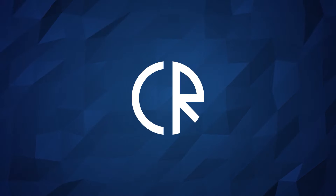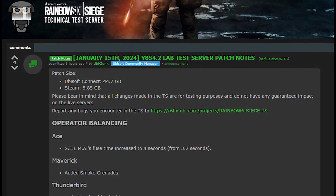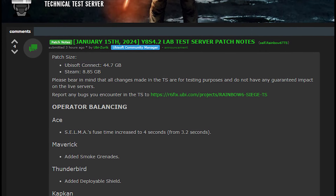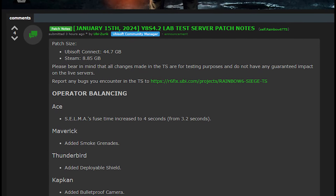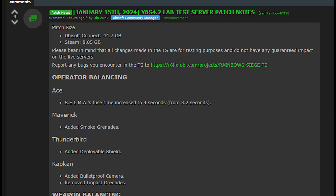Hey guys, it's Corv Ross and WorldSix News. Today we're looking at the patch notes for the lab test server, January 15th, 2024. This test server session is planned to go until the 22nd. This is a lab test server, so this isn't like a mid-season test server. It's got a bunch of stuff that will be coming in the future, but there's also stuff in here that will very much show up probably very quickly in the mid-season patch.